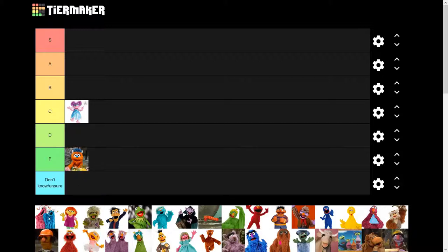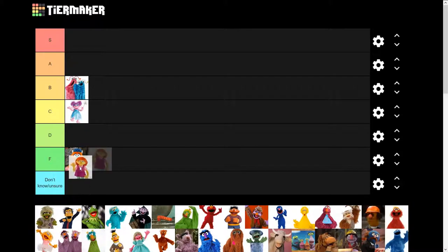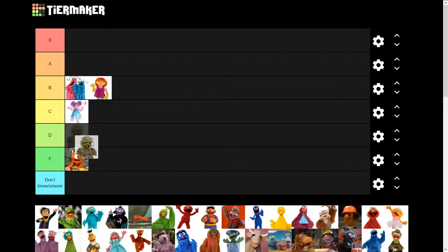These guys look like fun, alright — these guys get to go B tier. She's giving me a little wave, that's very nice of her, she goes B tier as well. Next up we have Oscar the Grinch — I think he's gonna have to go D tier for that ugly face.